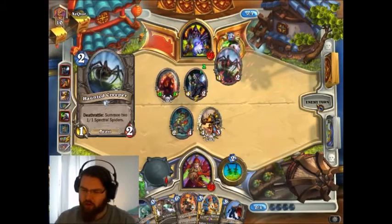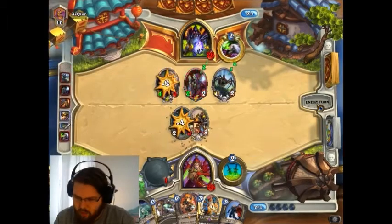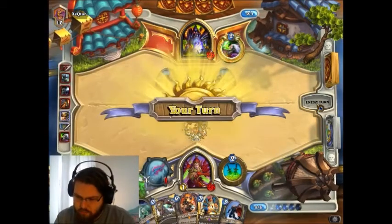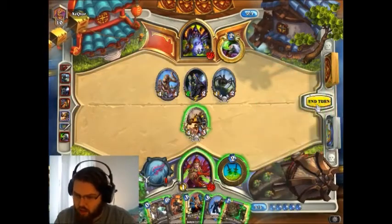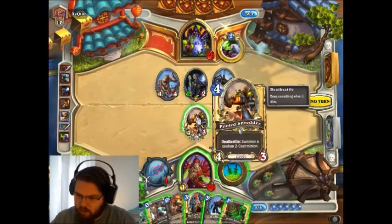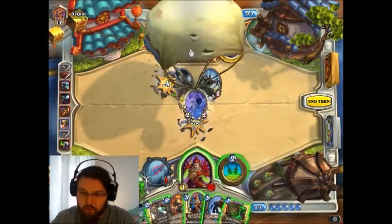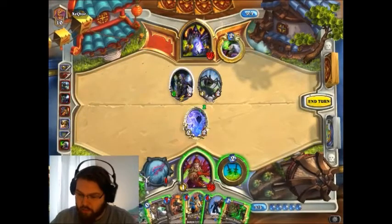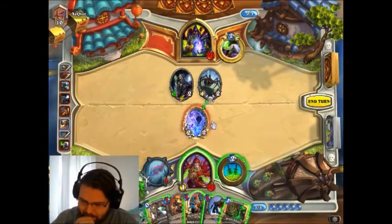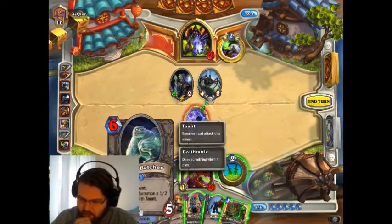He still plays Undertaker? Looking at our curve, we're in a pretty good spot. I think I'll just trade Piloted Shredder with the Murloc, since board control is very important. I didn't plan all that happening. So it's Sludge Belcher version of this turn.